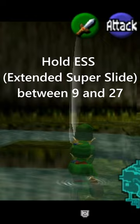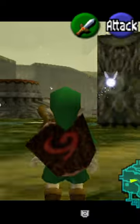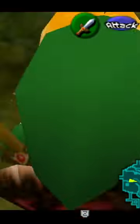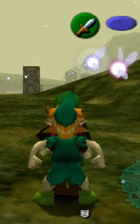Then you need to do a side jump over and lunge forward, performing a water extended super slide. After clipping against this piece, you're then going to have Link propelling himself backwards.